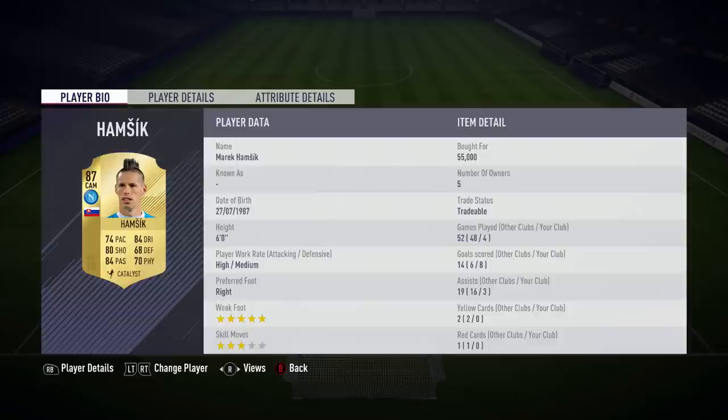Starting off, I'll have a look at Hamsik's stats on his card. First, he's got 74 pace, which isn't really the greatest — he's not slow, but he's not really that quick. I was playing him as a centre attacking midfielder because I wanted him to gain more clips and see what he can do. So 74 pace, not bad, but he's not like quick or anything.